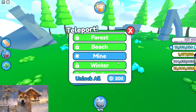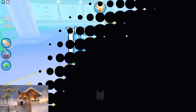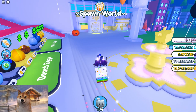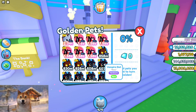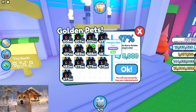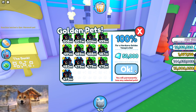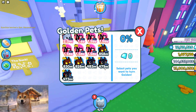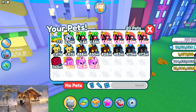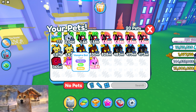Let's head back to the shop, because I got some pets I can convert to make some golden pets. I want to do that, so we can take some of these - let me just take all of them. 100% chance of making a golden - let's do that. So we just did that. Look, we can see right here that we got the golden vampire bat.